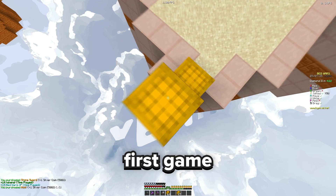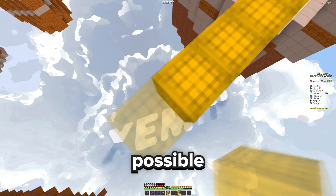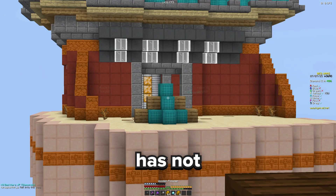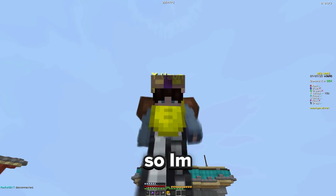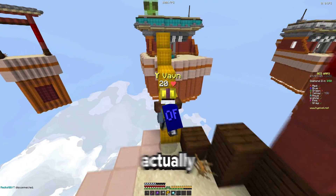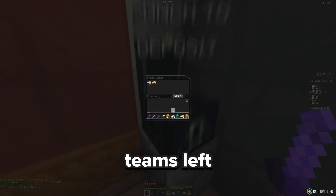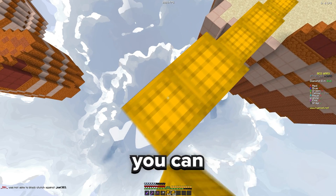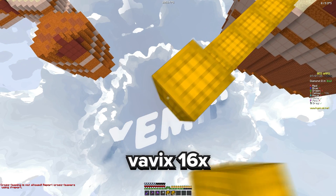Right now the main goal is actually winning this game because this is my first game in like maybe a week and a half, so hopefully it is indeed possible. This guy literally has not left his base, so this should be free. Got his bed, got Sharpness, and now it looks pretty good for us — only a few teams left. Also free plug, but you can see Zmip's name in the void right there. Make sure to download this pack as well, Vavix 16x.